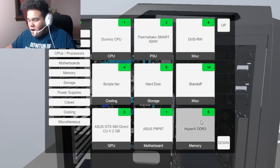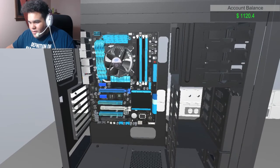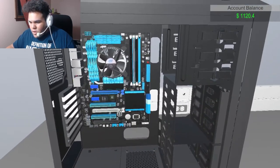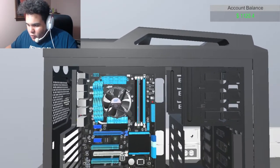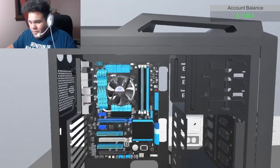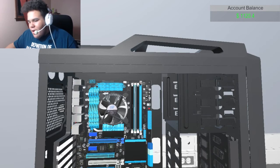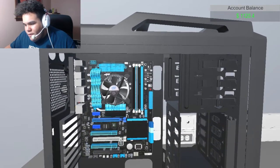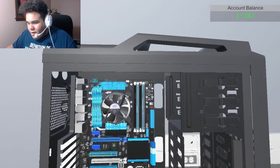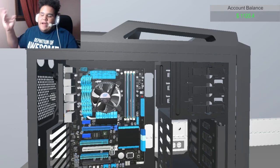Next we want to install our RAM slots — we have HyperX DDR3 RAM, which is pretty old school. Depending on your motherboard, you always want to make sure which is the first channel and which is the second channel. Some boards will show which slots are channel one and channel two — you can't put both sticks together if you only have two. If you have four it doesn't really matter. On my motherboard this is the first channel and this is the second — that's dual channel. You know what, we're gonna go all four. Boom — snaps right in, that's the easiest part, it only goes one way.